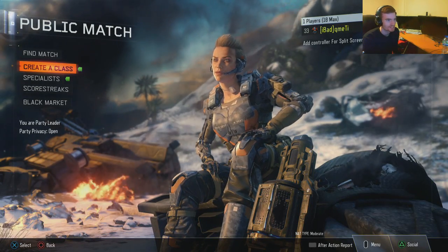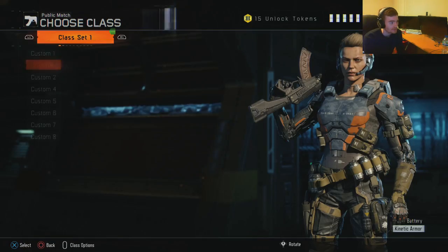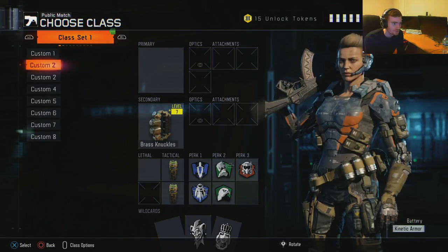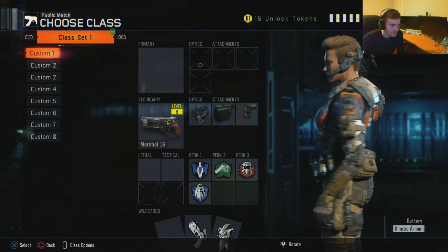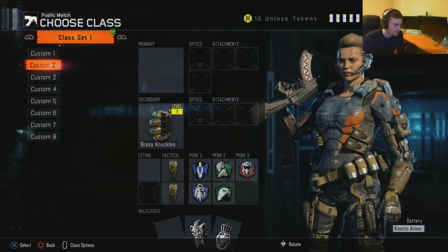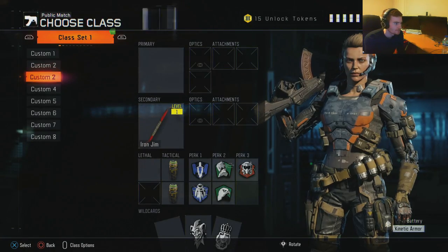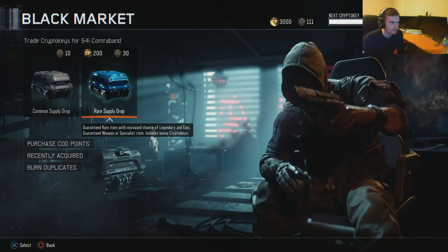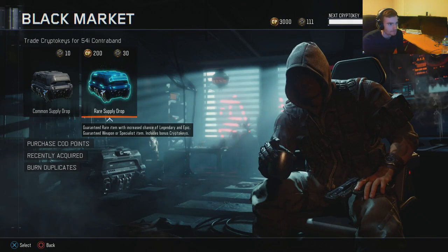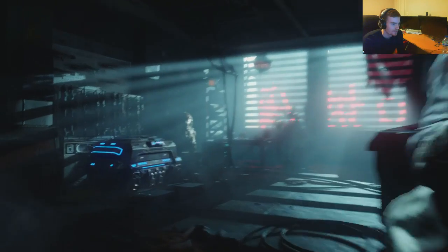Hey, what's up guys, it's Reacher and welcome back to another video. Today I'm going to be trying to get the new weapons on Black Ops 3. I already have three of them actually — I bought some COD points, I'm half ashamed if I'm honest. I already have the Marshall which I got yesterday, the Brass Knuckles which I have gold, and I also got the Iron Gym yesterday. But I bought some more COD points this morning. I've got enough Crypto Keys for nearly four rare supply drops, so I'm going to spend the rest of these.